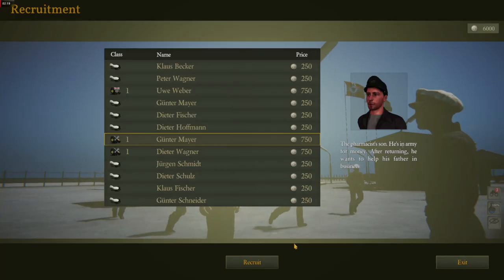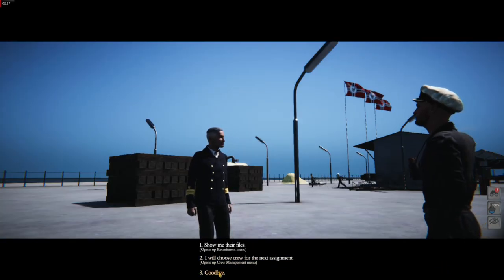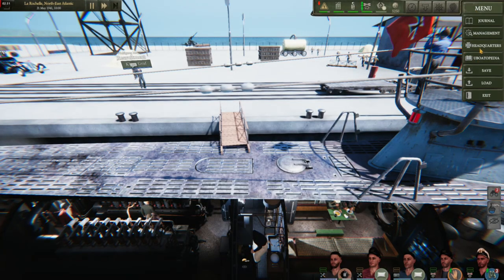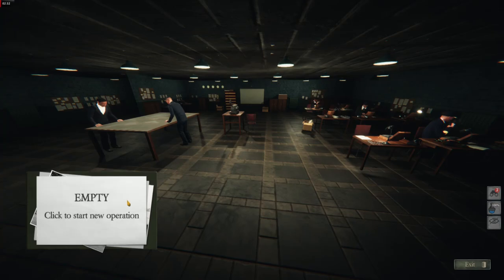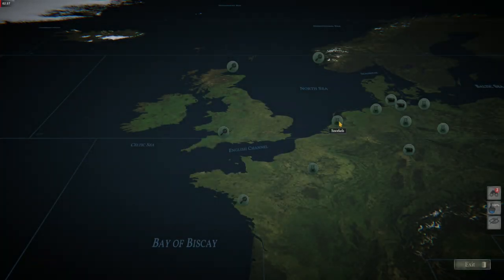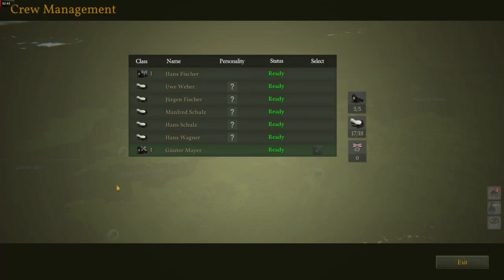The game starts you off with a radio officer who isn't on the deck of your boat. You can't use this officer on patrol due to the starting officer cap, but you can send them to headquarters in order to start researching technology. Some technologies, however, require an engineer or leader officer, so be sure to recruit as many different kinds of officers early on as are available in order to be able to send them on to HQ later.